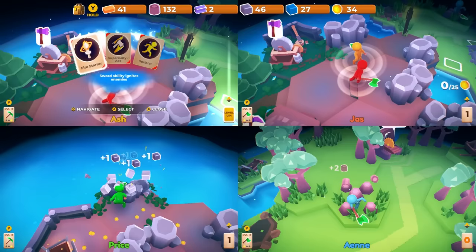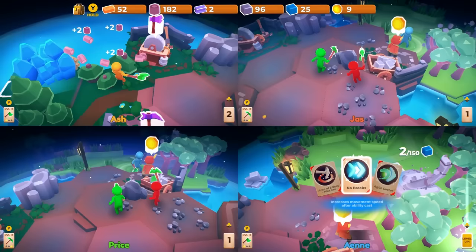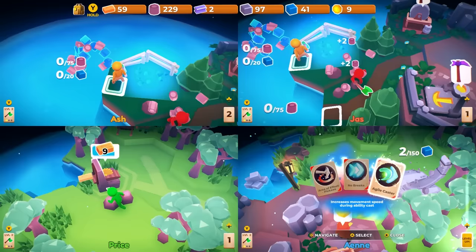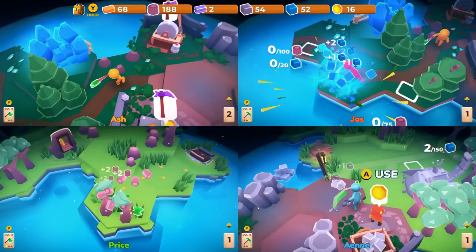I leveled up — did we all level up? We're seemingly leveling up individually. If I press down, I can increase my sword range. I got berserker! I'll go fire starter — my sword will ignite people. The blue resource spawns over in the new green pine tree zone. All right, I'll head over that way.